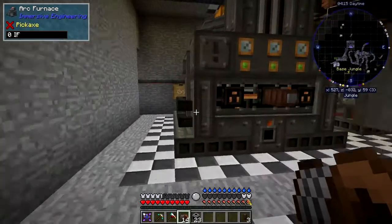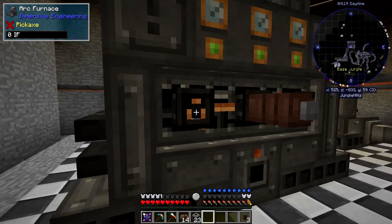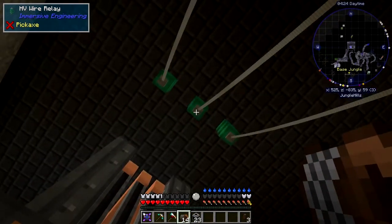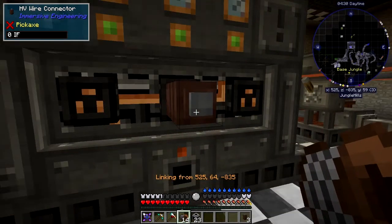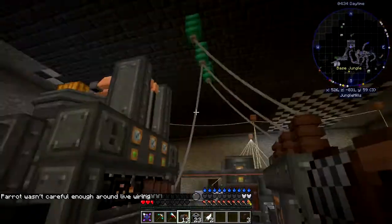So let's go and put these down here. I've got one on already and I think this is probably where it connects — I don't think I need to use more than this because this machine is only going to take 512, and the generator is going to generate 14,096 IF. So let's just connect that there. Oops — it killed the parrot too.